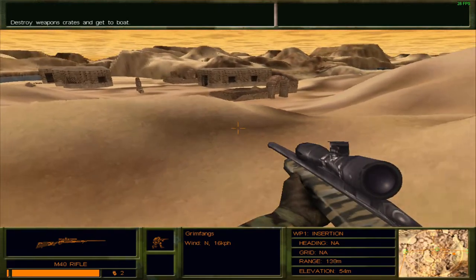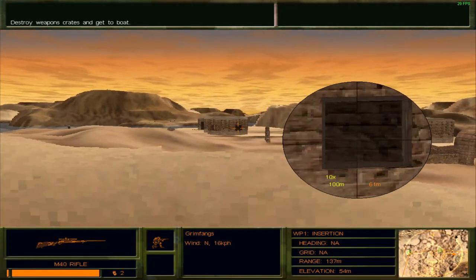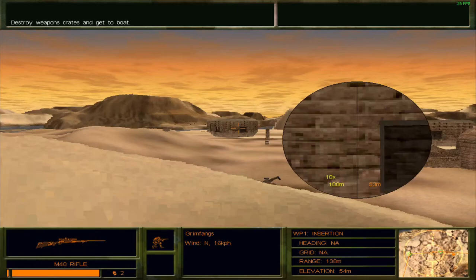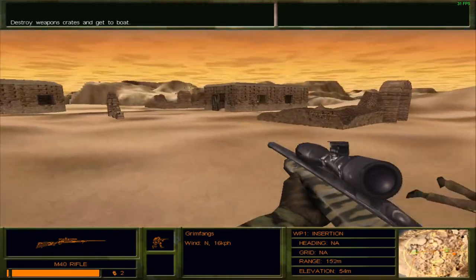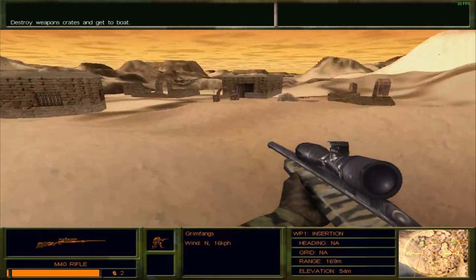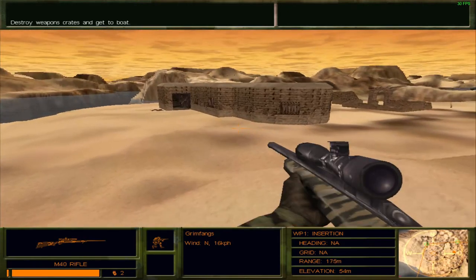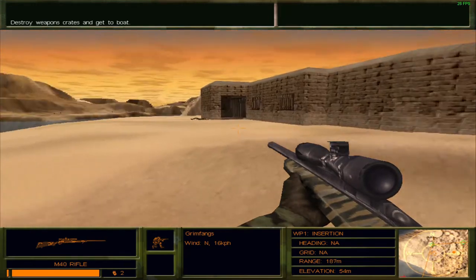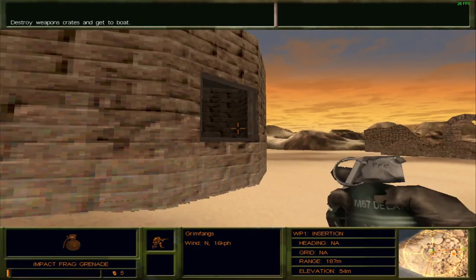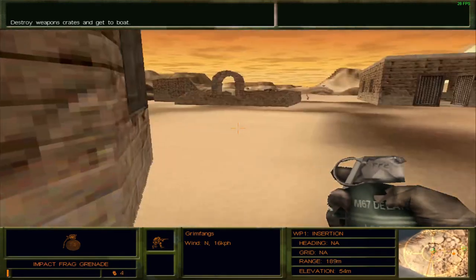One of these ships contains contraband that we are practically trying to obtain and turn over to the local authorities. But until you find said contraband, we need to destroy all the equipment inside these buildings. I'm trying to keep as much cover as possible while investigating these buildings. I think I have taken out most of the enemies inside that building there. I can't tell if there are any inside here, but I will be chucking a grenade in just to be sure. Okay, there was one guy there.